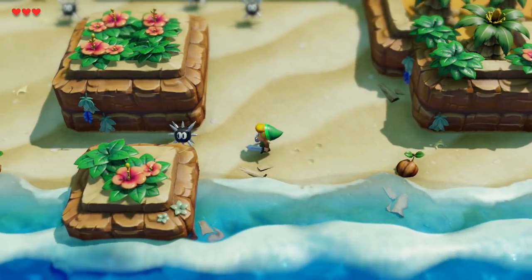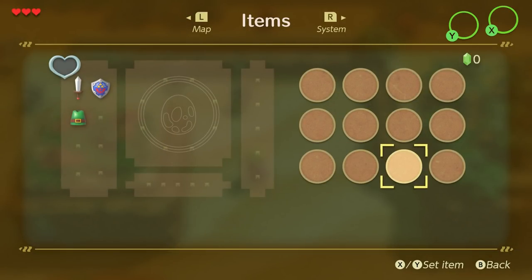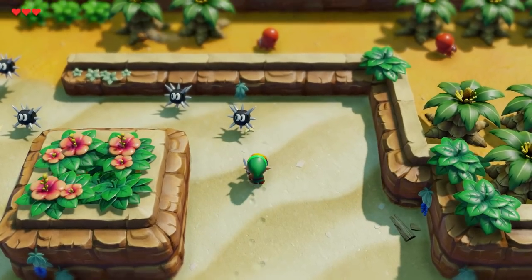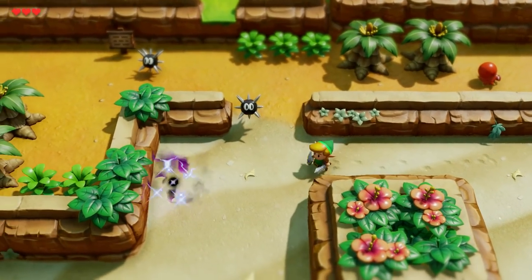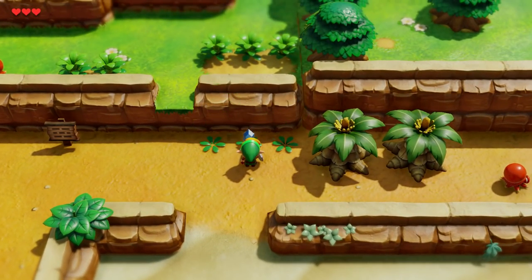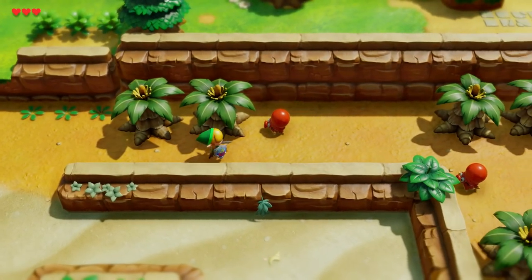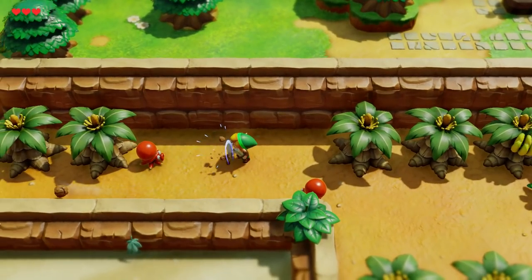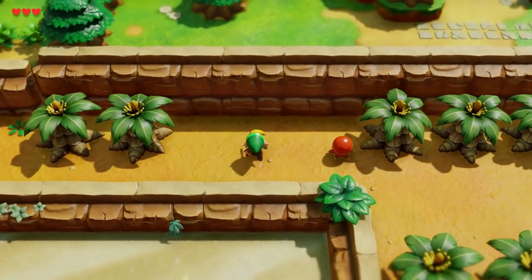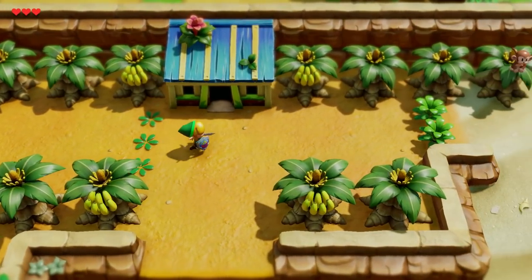One nice thing about the Switch version of the game is that you don't have to bind items to the A or B button now. Most items that are equipment and such are bound to specific buttons — other buttons — so you can have a lot more going on at once. These guys are pretty easy to kill. You also get a bit of a wider swing than in the Game Boy version. You see how I held out my shield there? You can block the projectile — some enemies are going to be more important to do that than others.